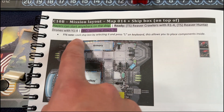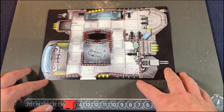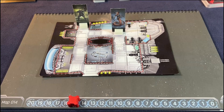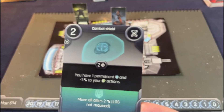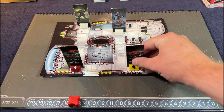We start with two reaver crawlers and reaver hunter drones on Y14, plus a jamming attack. Map 14 is just space, so our ship is in the middle of space — how cool is that. Ship health is at 15. We don't spawn anything until the first mission check. I'm going to go first as Hero because he's got that big sniper. I'll put the shield card on slot four for my first action.